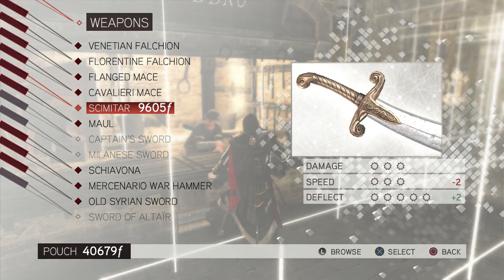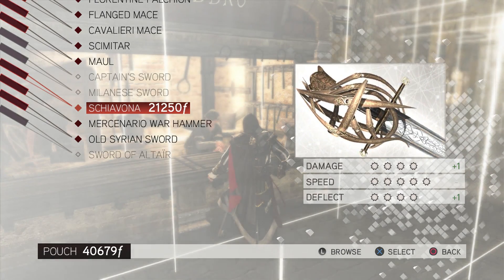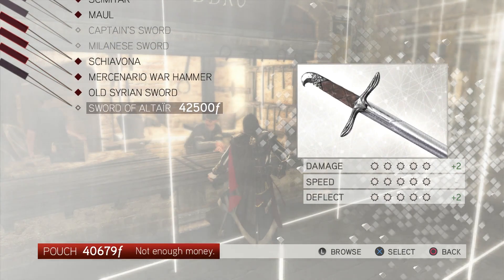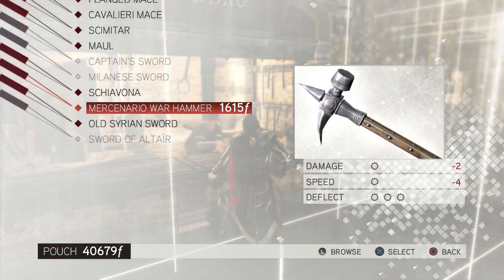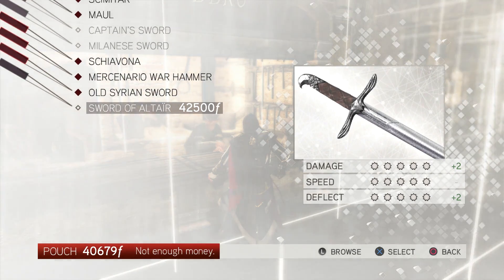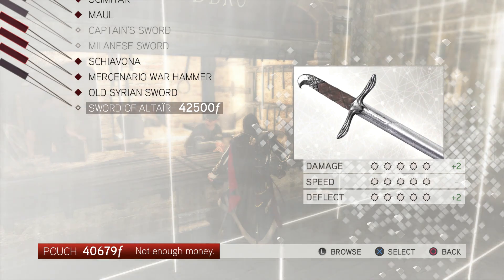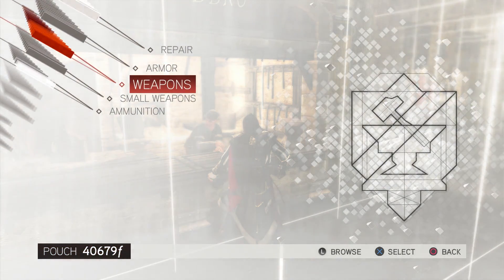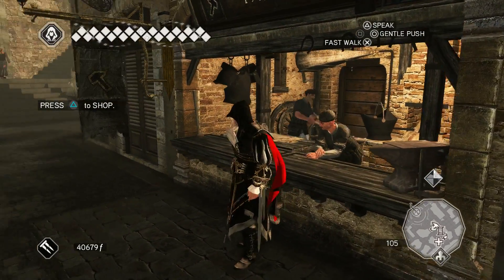Let's get that upgrade - that's an all-around improvement. Might as well go with that. That's a better all-around improvement: plus one on top and bottom, plus two on top and bottom. Well, we need some money. How fast does that villa make money? Oh no - you're fine.